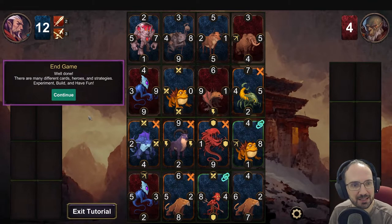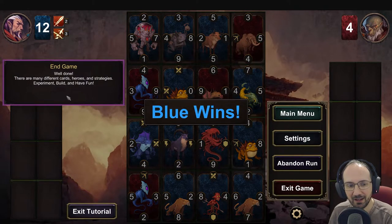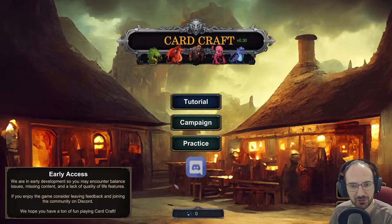There are many different cards, heroes and strategies - experiment, build and have fun. This feels like it's going to do my head in. Exiting the tutorial. We have now unlocked campaign mode and practice mode - let's jump straight into the campaign.